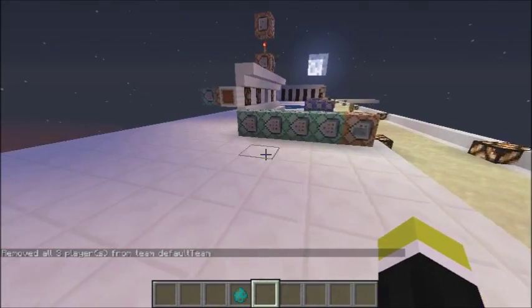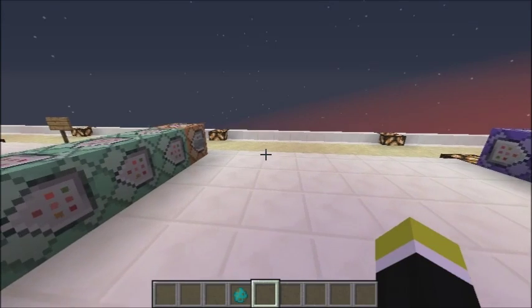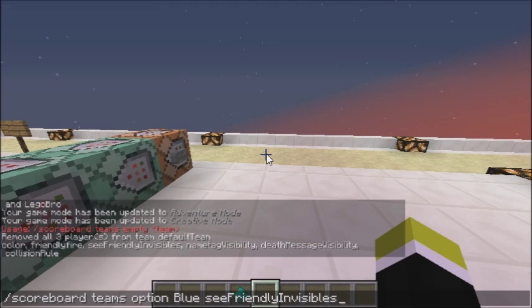So that's the very basic parts. Let's go a tiny bit more complicated — it's really not that bad. With 'scoreboard teams option' you've got the two teams, and the options include: color, friendly fire, see friendly invisibles, name tag visibility, death message visibility, and collision rule. We're going to start with color.